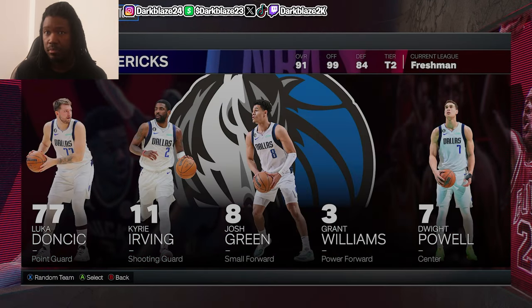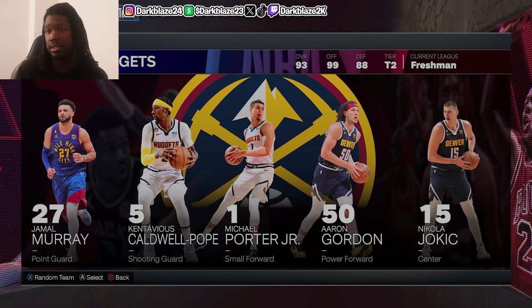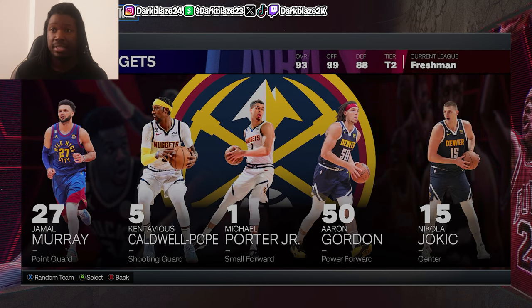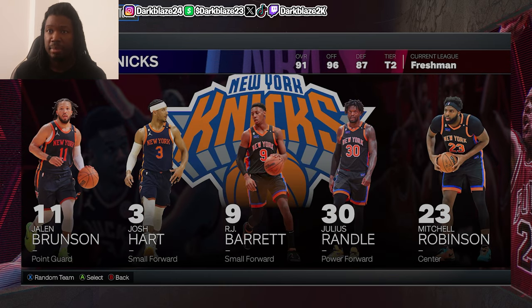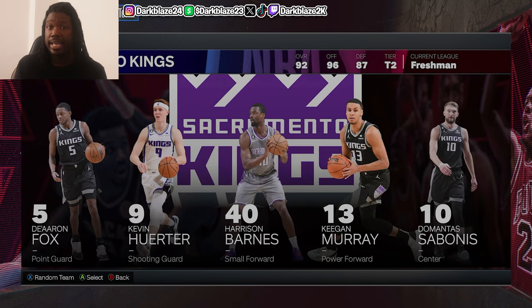Let me show you how to pick a team. Go to Team Control and select what team you want to use. Like the Nuggets — use the Nuggets on Tier 2 because they're the better team. So use that for a guaranteed win. Or you can use the Timberwolves, the Pelicans, the Knicks, maybe the Thunder — they got a good squad.